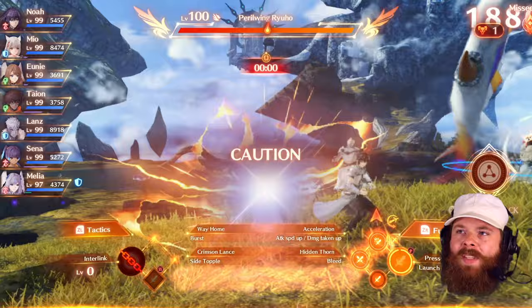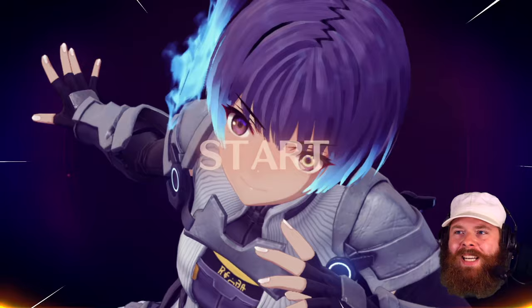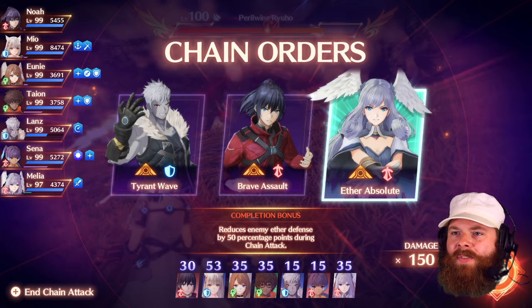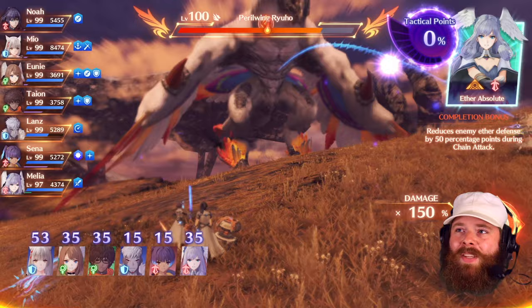This fight music has a real jazzy flair to it — I'm digging it. I'm also just kind of using these attacks at random. Everyone's alive and actually in pretty good health, and we're going into a chain attack, baby! Okay, what is yours to do? Reduce ether defense by 50 percentage points during a chain attack. Yeah, it doesn't really matter so much. What does matter is that prevents order from — yes, that's what we want. We're going for at least 5 million on this one. I don't know if we'll make it, but that is the goal.